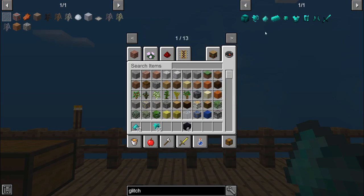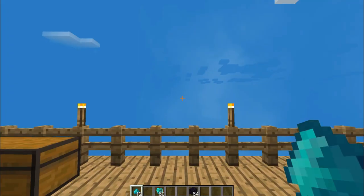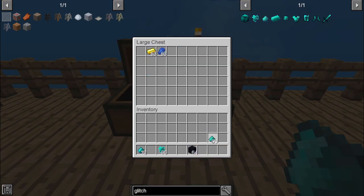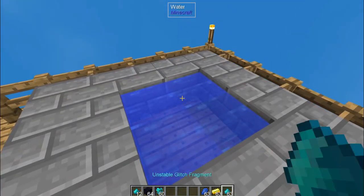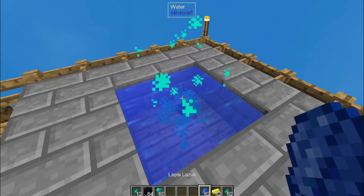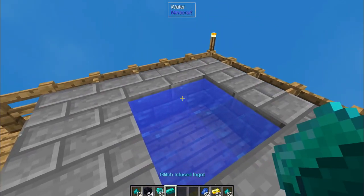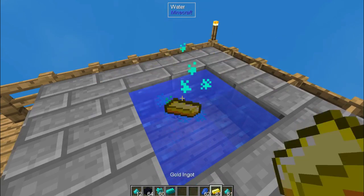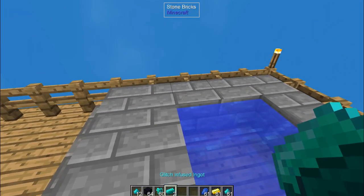The unstable glitch fragments, we're going to turn into the glitch infused ingots, and those are the base requirements needed to make all of the different armor pieces. There are three things you're going to need: some of those unstable glitch fragments we were just making, some gold ingots, and some lapis. You're also going to need a water source — I've created a little pool right here. What you're going to do is toss in, by pressing Q, one glitch fragment, one gold, and one lapis. Those three items will then merge together. As you can see, now we have a glitch infused ingot. Water is the catalyst that puts all three things together to give you your glitch infused ingot.